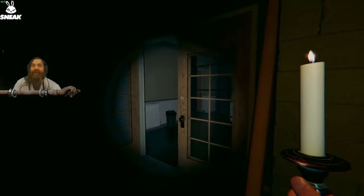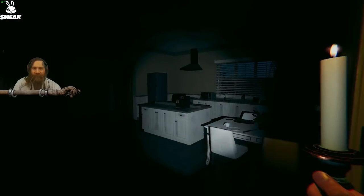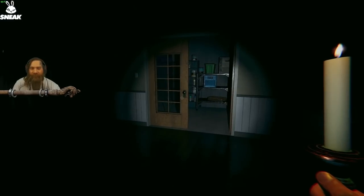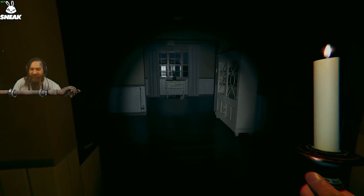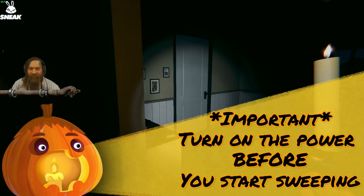Now let's talk about sweeping techniques. There are some people who open with the video camera — kind of helps you look around for ghost orbs and stuff like that. So that's one way to sweep. Another way to sweep is if you're already in here with basically no tools, just a flashlight and a candle, is to communicate with the ghost.